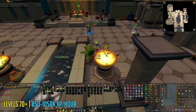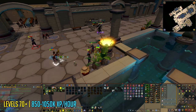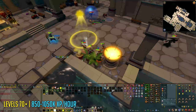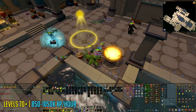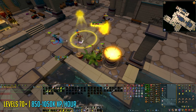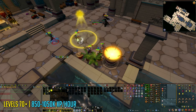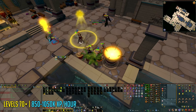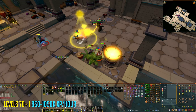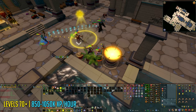If you want Dungeoneering tokens and good ranged experience from level 70 onwards, you can do Elite Dungeons 1 token farming. I don't recommend doing this solo, but it's definitely possible — better to do it in a group of 3 with friends or clan mates. Basically, you kill the mini-bosses on the first floor, each giving 5000 Dungeoneering tokens, then restart the instance and repeat the process. It's quite simple and gives very good ranged experience per hour — one of the best ways to train in 2019.